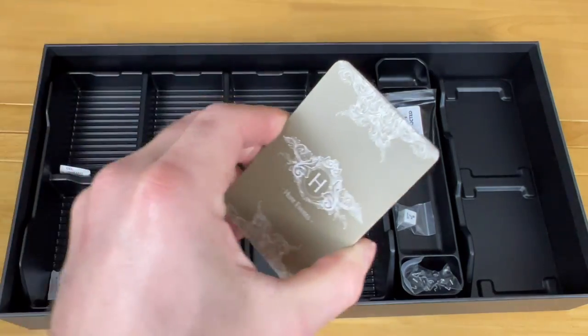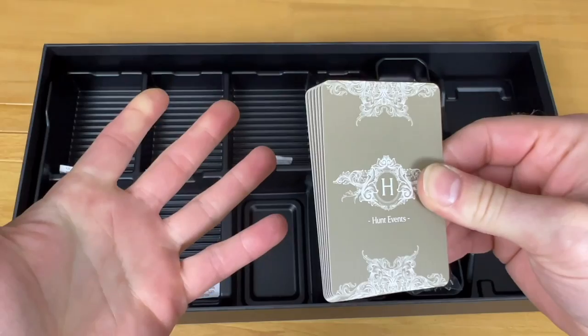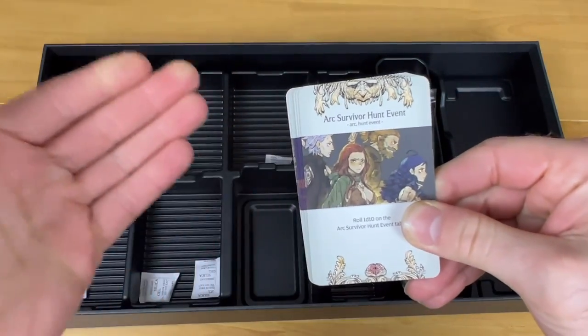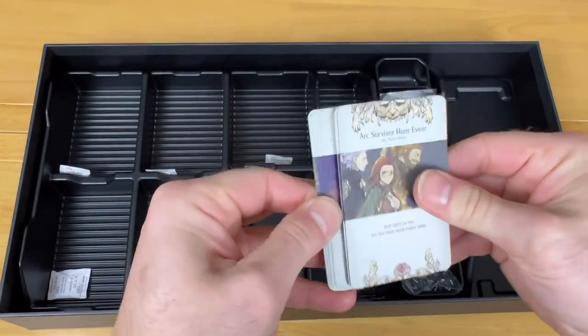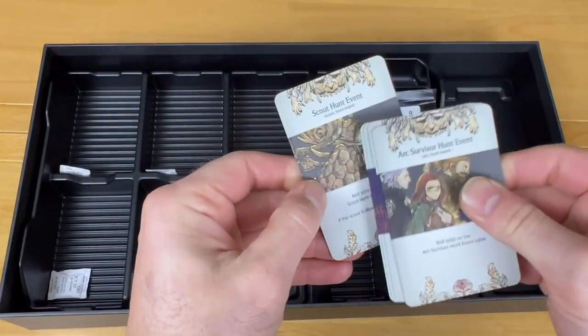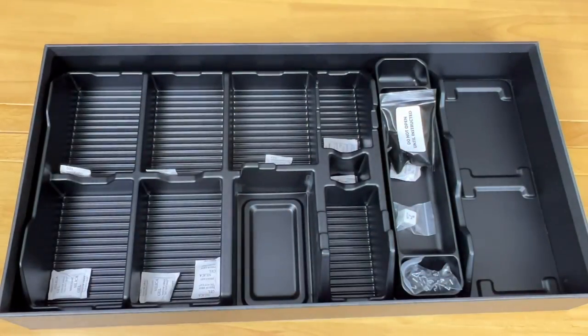They do come with some new Hunt Event cards — generic Hunt Event cards you're going to add to your Hunt Event deck when the game tells you to. All they are is the Ark Survivor Hunt Event; there's a specific one for the Ark Survivors now with their specific hunt events. There are ones for the Bone Eaters that signal any encounter you have to do, and there's a Scout Hunt Event with its own table you'll be rolling on.